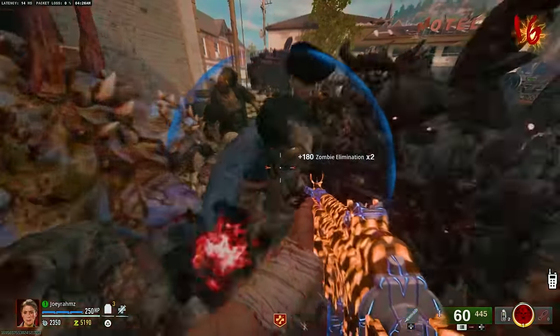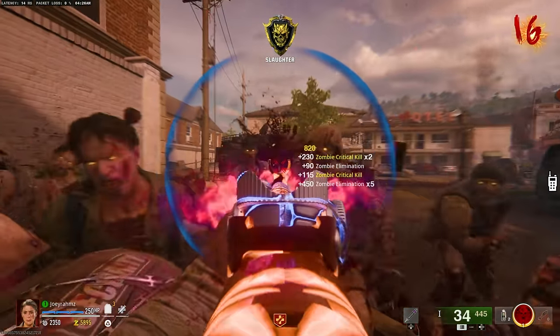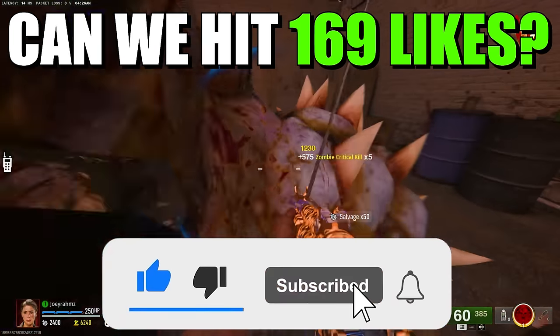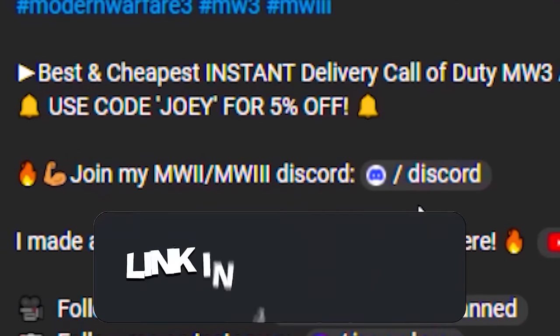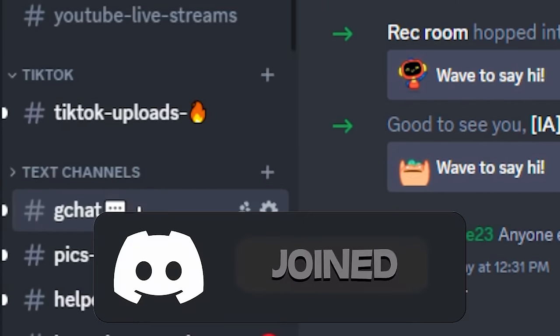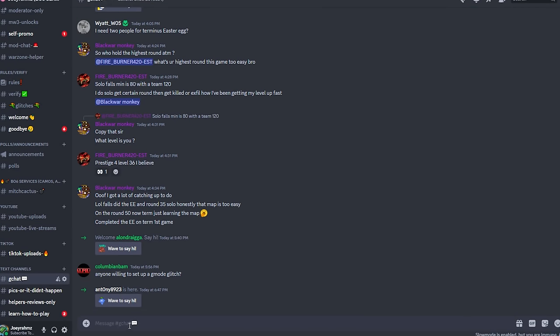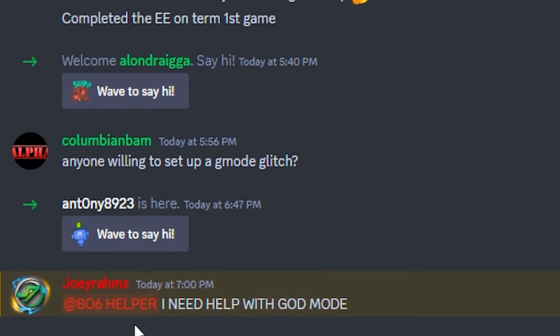All you need to do is add them on PlayStation, Xbox, or PC — this works any time as I have people at different time zones. There are only two requirements: one, subscribe to my channel and drop a like, and two, join my discord — links in the description. From there, go to the general chat, scroll to the newest message, and type '@BO6 helper' saying 'I need help with god mode,' then press send and someone will reply.